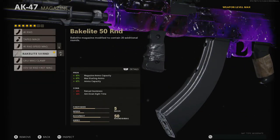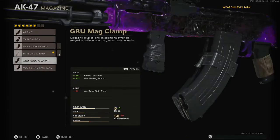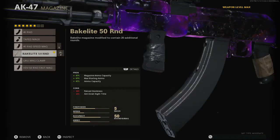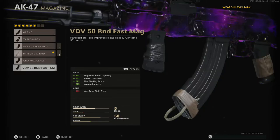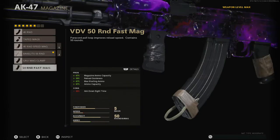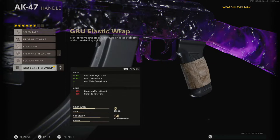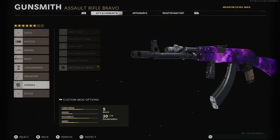And now we're running the magazine, which is the Bakelite 50 Round. As you can see, it increases the magazine size by quite a lot. You can obviously select the Fast Round if you want to — it's also 50 rounds. I thought this one was probably the best because it generally increases all these things by a lot and doesn't take too much off the ADS speed. Then I went with the handle, which was the GRU Elastic Wrap — it helps with the ADS speed, so it kind of brings it back up. And yeah, that is the class.